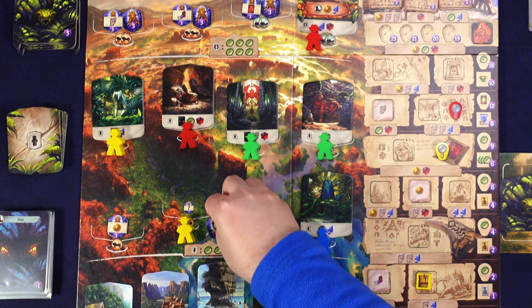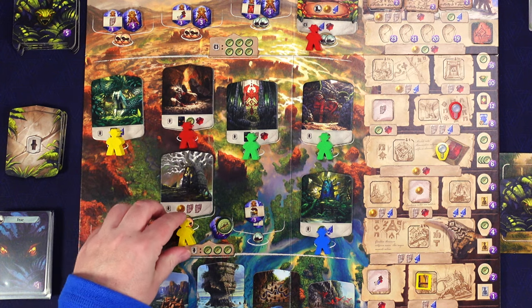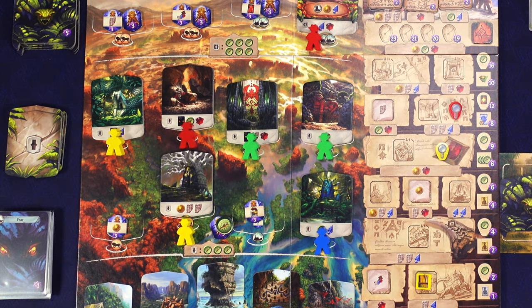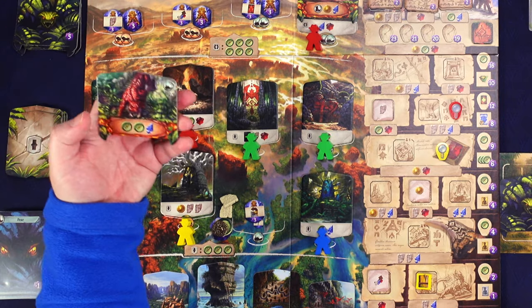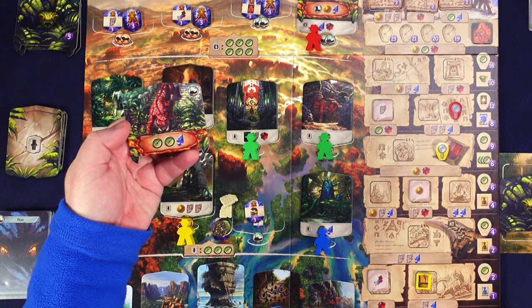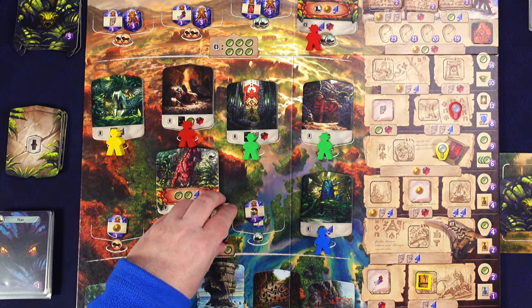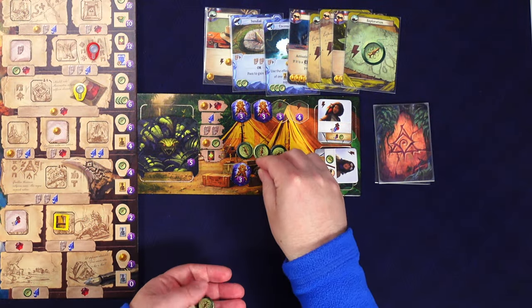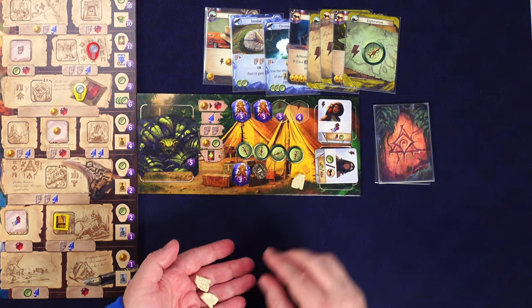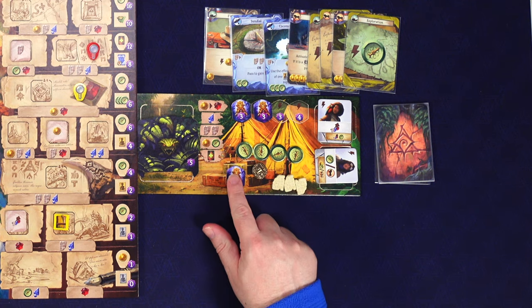We pull the site tile and it has coins and tablets - I need tablets and money. We gain a coin and two tablets. Then we get the guardian: two compasses and an arrowhead to defeat this tiger-looking creature. All these resources go back to our campsite board. We have four compasses, three tablets, and one coin. I'll use a free action to trade one tablet up for an arrowhead.